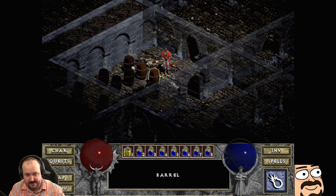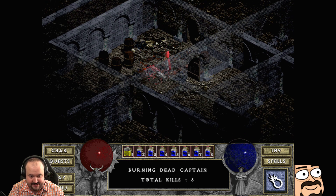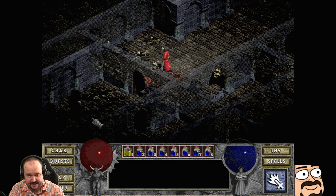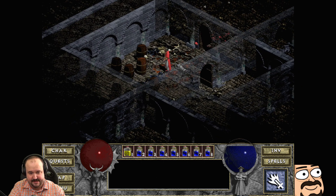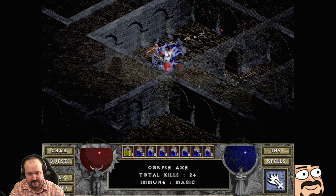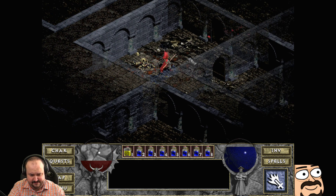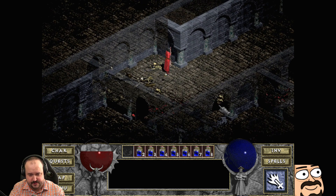Usually as a sorcerer you go 100% magic because you get a little something called Mana Shield later on. That little something called Mana Shield is quite good — it lets you be defensive with your mana.